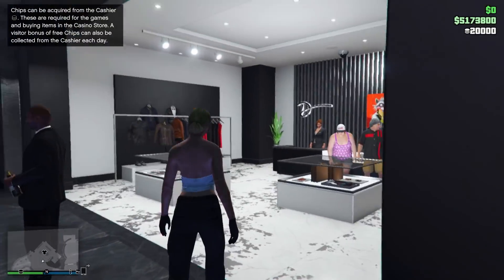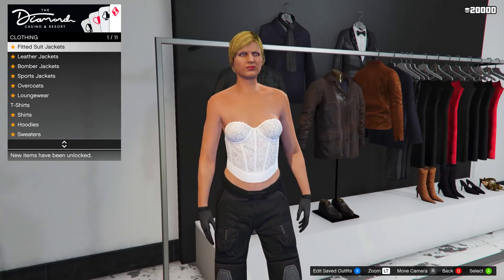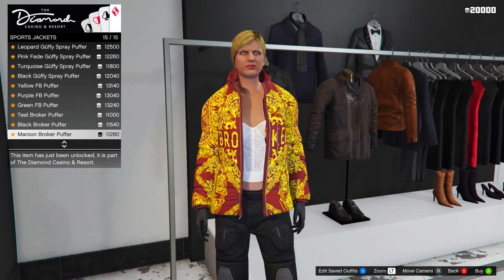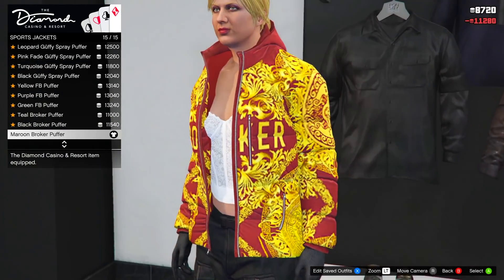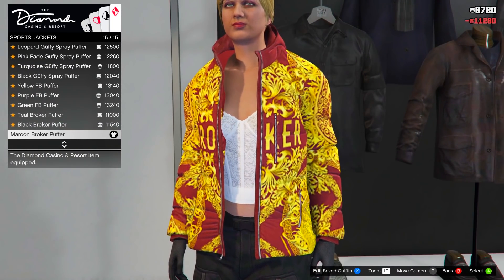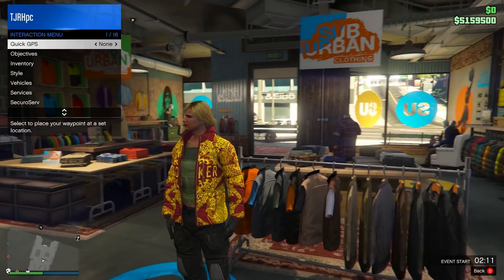At the casino, head over to tops and go down to sports jackets. Equip the last one — the maroon broker puffer. You will need some chips for this, so make sure you take out some chips. Once you have bought this, go back to any normal clothing store.